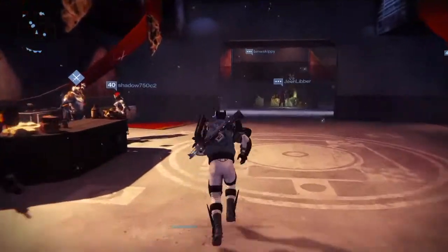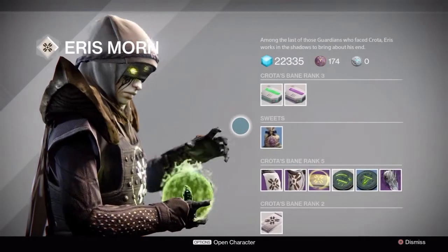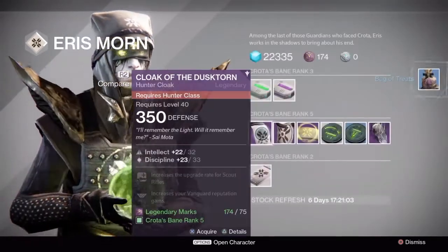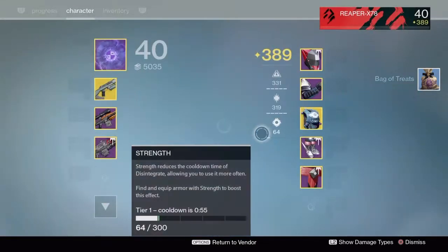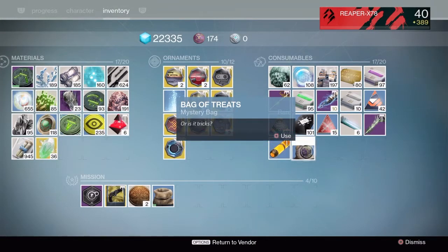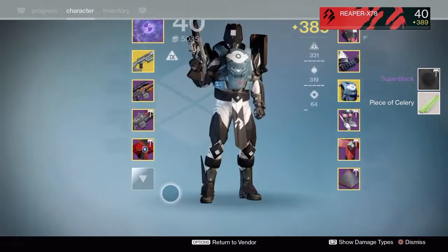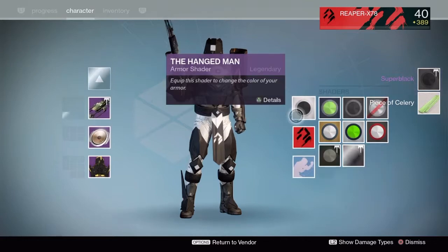Your final step is to go back to Eris Morn and trade with her one more time. She will give you a bag of candy. Open up your mystery bag and voila — you now have your Super Black shader. And celery — not sure what the celery does just yet.